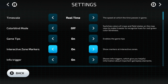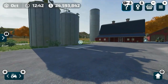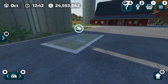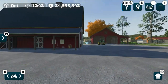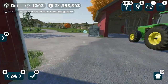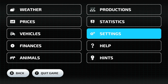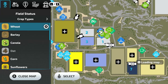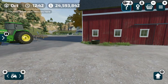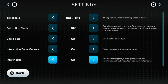Interactive zone markers is the next setting. Those are the little triggers you see — like an icon saying you can dump here, or you can get stuff out. If I go into that setting and turn it off and come back out, it's going to take away those markers, and you can see none of those markers are there. If I go back in and turn it back on, easy peasy.